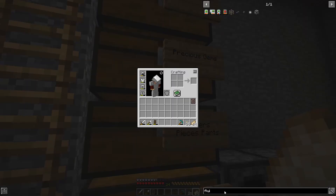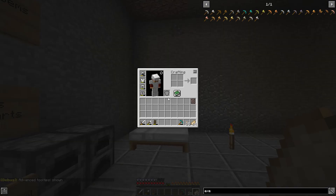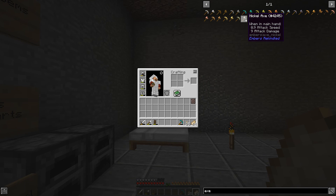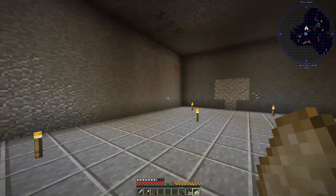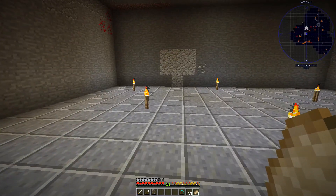I want to look at an axe - I want something with reasonably high durability. Let me check with F3+H for advanced tooltips - this gives me durability. It doesn't show durability on those because I haven't made them yet, so I need to make a new axe. Dawnstone is probably the best, but can I make a nickel axe? Maybe I shouldn't waste those resources and just use iron.